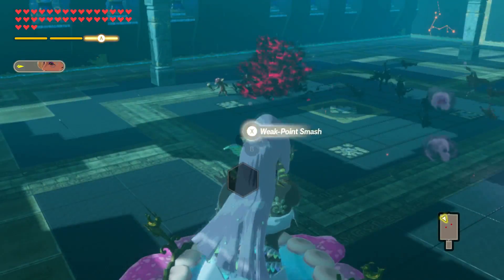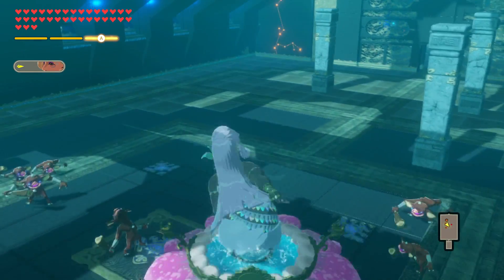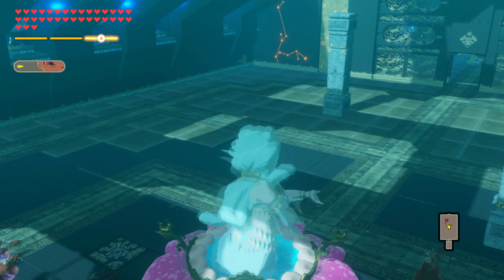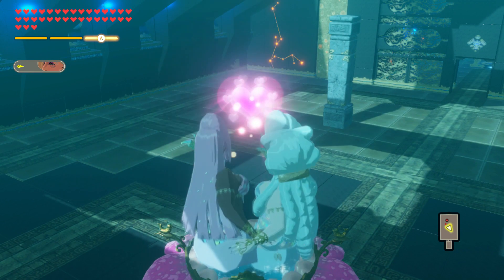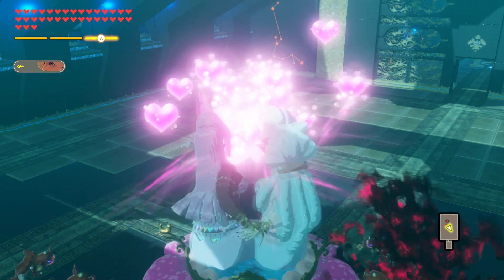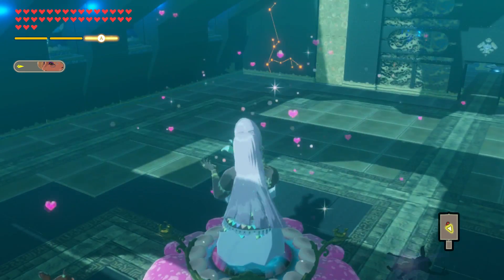The great fairies' regular attack string consists of seven attacks. They will slap to the left, slap back to the right while swapping fairies, pound down in front of them, slap left again, swap fairies again, and then send out a heart-shaped projectile, before finishing with an elongated series of heart blasts, which eventually start accumulating around themselves before, with a single finger, they pop them all.